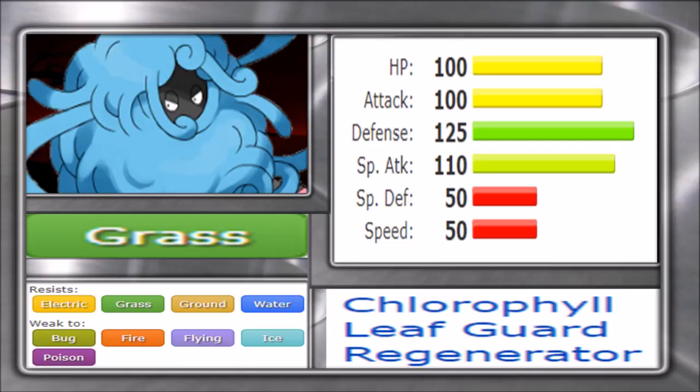Tangrowth also has Brick Break, Sludge Bomb, Rock Tomb, Focus Blast, Energy Ball, Sword Dance for setup, Synthesis for recovery, Rock Slide, Infestation, Poison moves, and Grass Knot. When it comes to egg moves, Leech Seed is really nice — it definitely lets you stall potential matchups. Nature Power is helpful in terrain-heavy environments, and in Sun and Moon with the Tapus setting terrain, being able to use Nature Power is always a good thing. They also got Wake-Up Slap which is great alongside Sleep Powder for setting up.